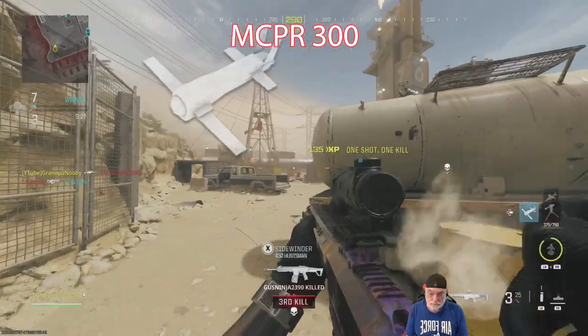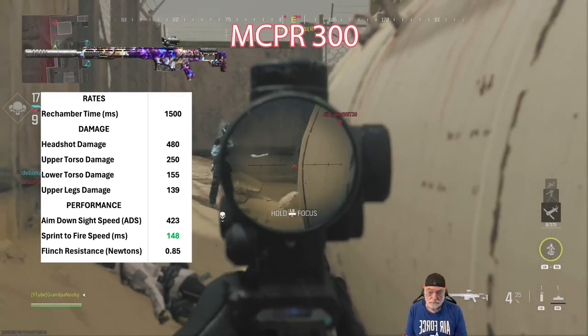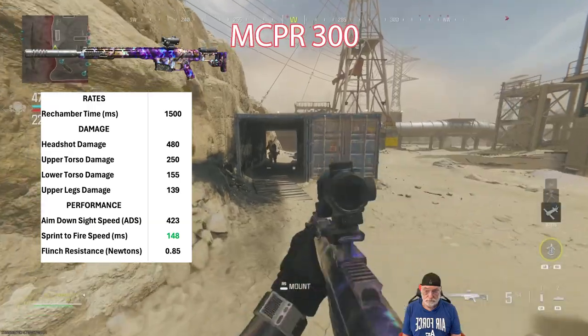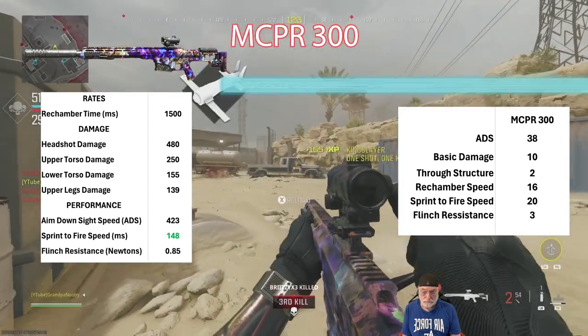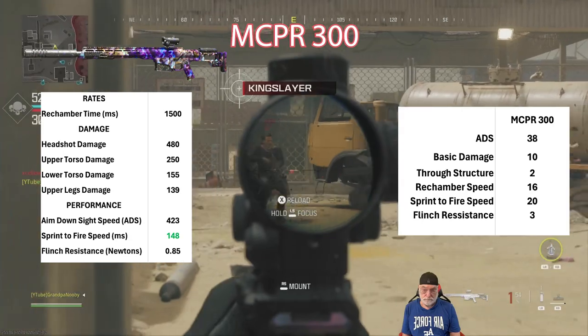Next is the MCPR 300. Screenshot that configuration. Very slow rechamber time at 1,500 milliseconds. Very good damage. It's got the fastest sprint to fire speed at 148 milliseconds. Scoring: 38 for the ADS, a full 20 for sprint to fire.